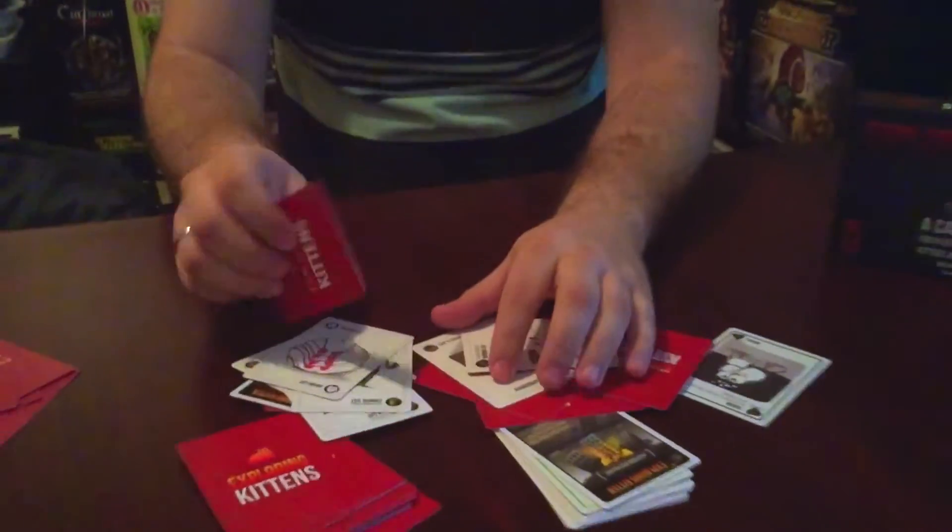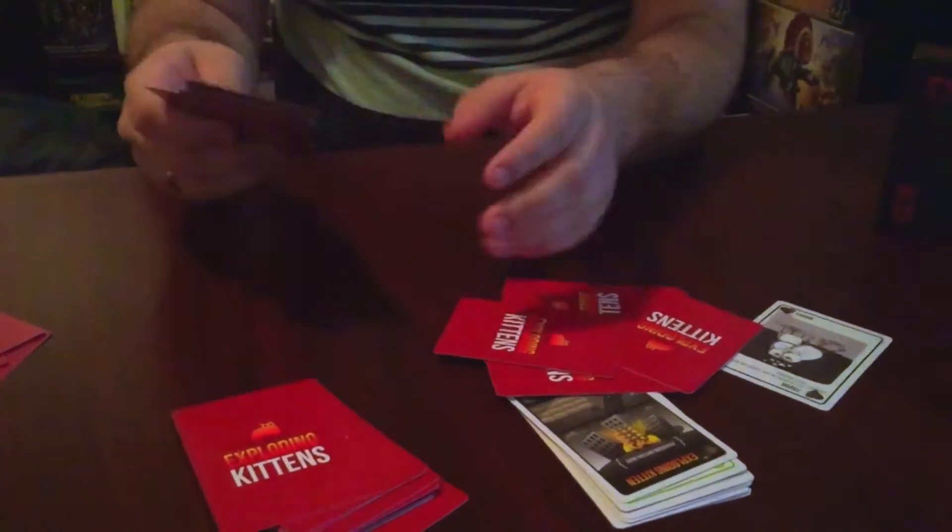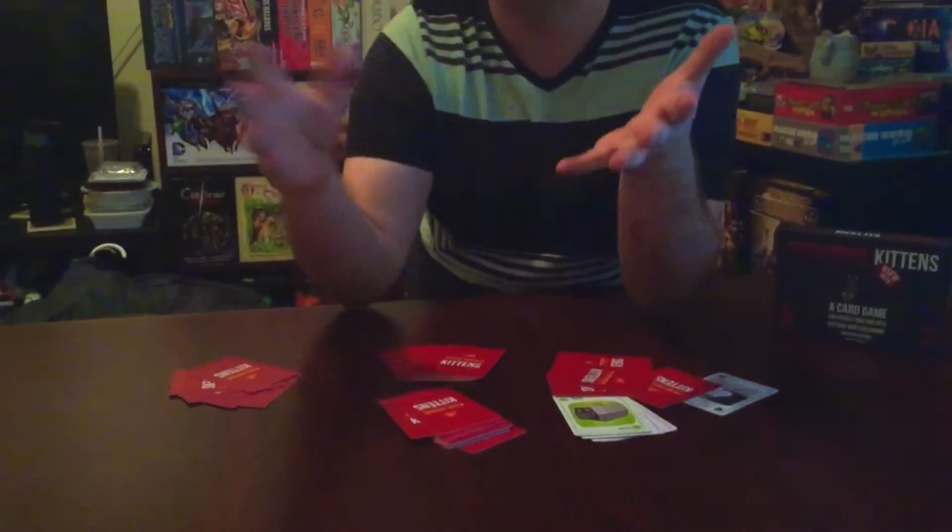Everything about this game is adorable and fun, and there's so much strategy to it. When you start playing you think you just have to defuse your exploding kitten, but then you start to see the value in attack cards, making someone go twice, and collecting five cards to get a second defuse. By the end, when it's just two people left, you'll find yourself putting the exploding kitten right back on top, and everyone is frantically trying to figure out what to do.